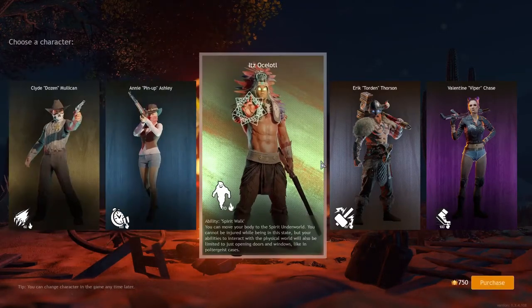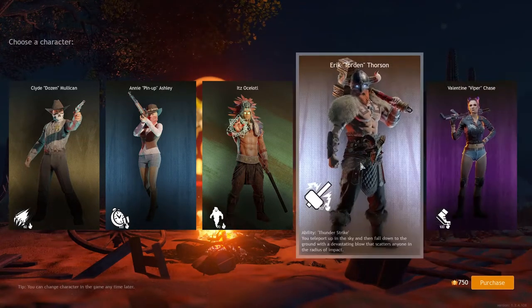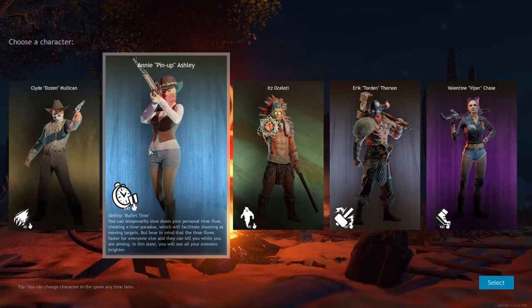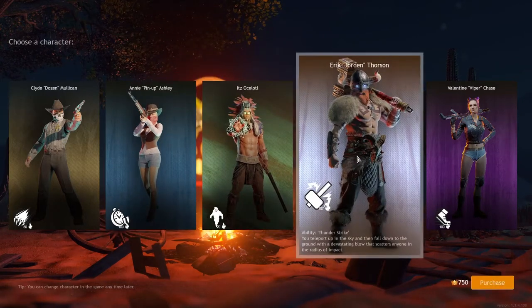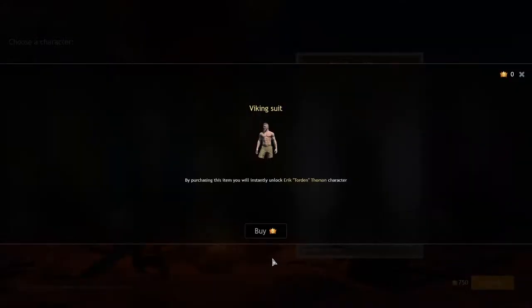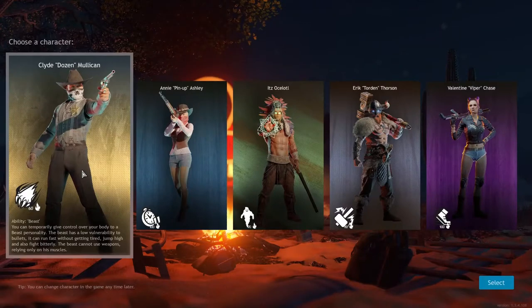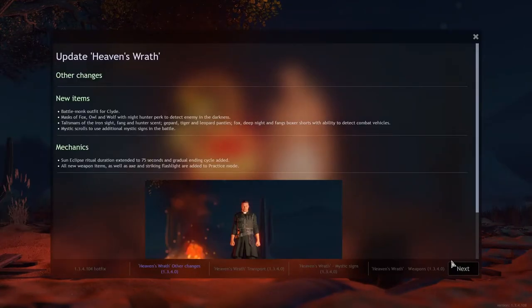We have different characters that we can pick from. Each character offers a certain ability — like one guy can raise the water level on the map, another can turn into a beast, one can enchant you. I think we'll go with Thor, why not. Actually, it looks like I only get one guy to select from.